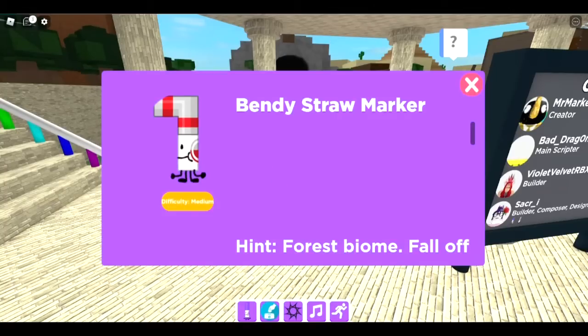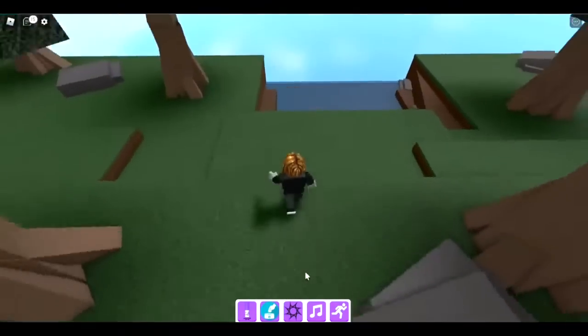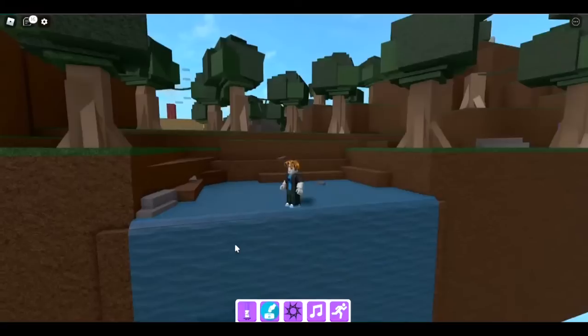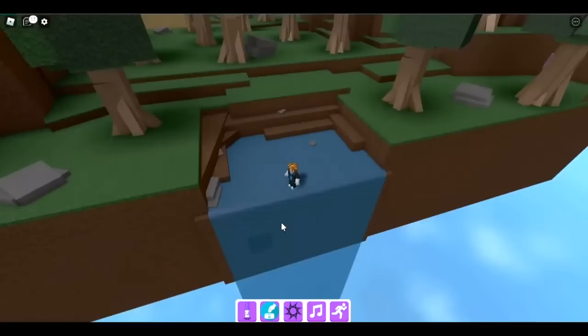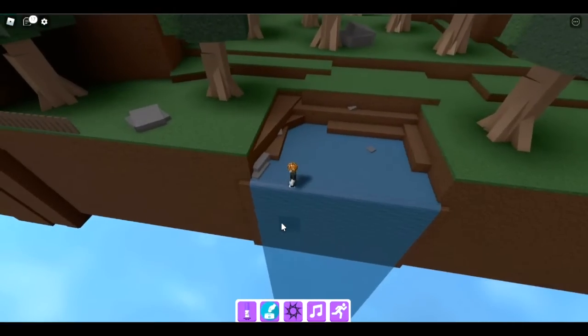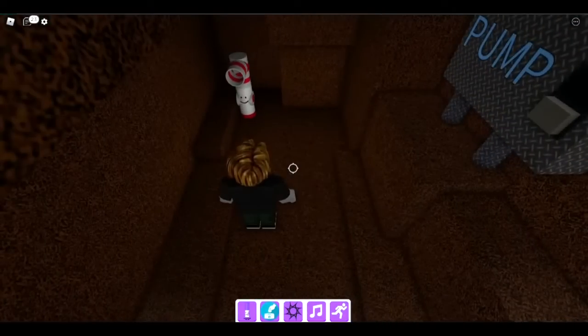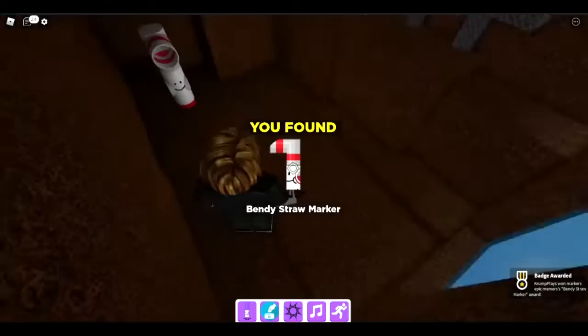Let's start with the bendy straw marker — forest biome fall-off. We're walking to the back of the forest biome and there's a little pond here. Right here there's a little hole and that's what you have to fall through to get the bendy straw marker. First attempt — let's go, we got it! Good first attempt.